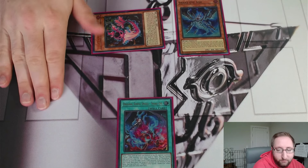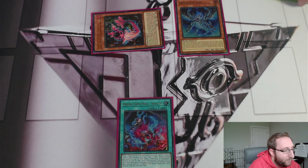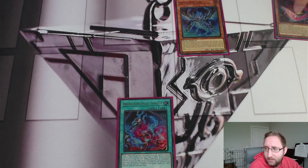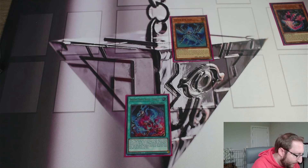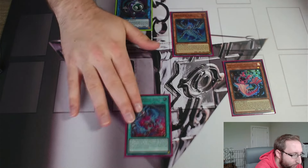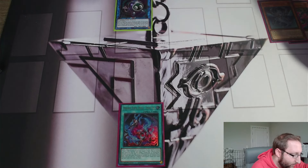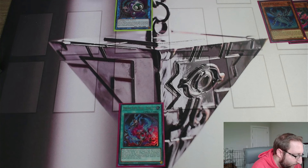Normal summon Ash, add Poplar, Poplar's effect summons itself, then its effect triggers to get Original. If you play two Flamberge you'd typically get Temple and place Flamberge there to be safe through Nibiru, but I don't think you need it as long as you manage resources. If Nibiru becomes more prevalent I'll just throw in a second Flamberge and switch to the Temple line. From here, link off Poplar to make Link Karibo, then Poplar places itself back in the spell-trap zone.